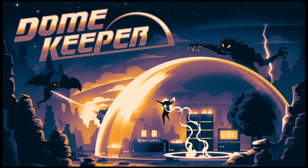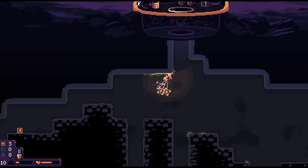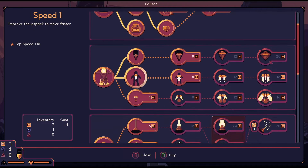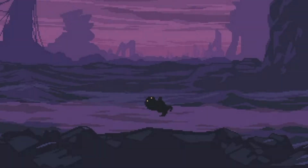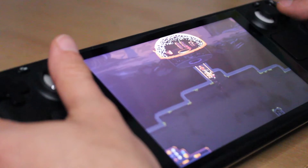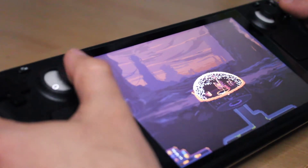The second game on our list is Domekeeper, which I talked about when I got back from PAX East 2022. There are a few things that make this game really worth playing on the go. The gameplay loop itself is pretty simple: you dig for resources, bring them back up to your dome, choose upgrades, and eventually you'll be attacked by a wave of aliens. They're not too pleased about this dome being in the middle of their planet — we did crush one of their buddies upon entry. The controls are very simple, which makes it great for on-the-go play.